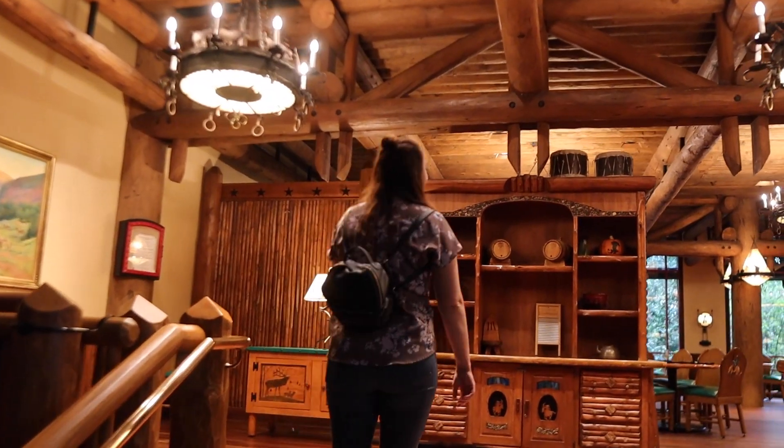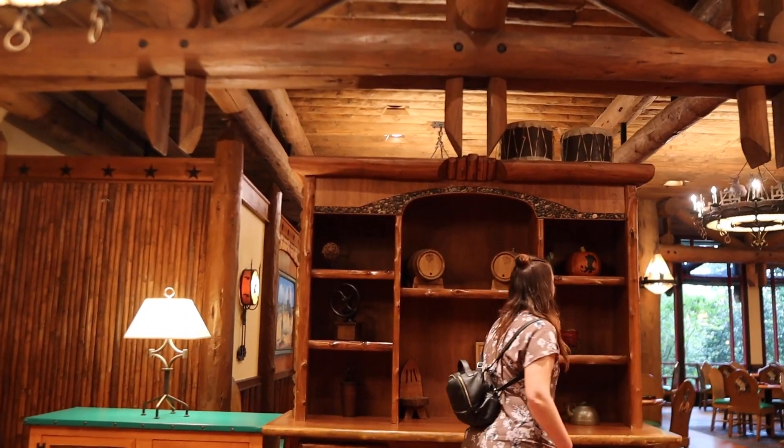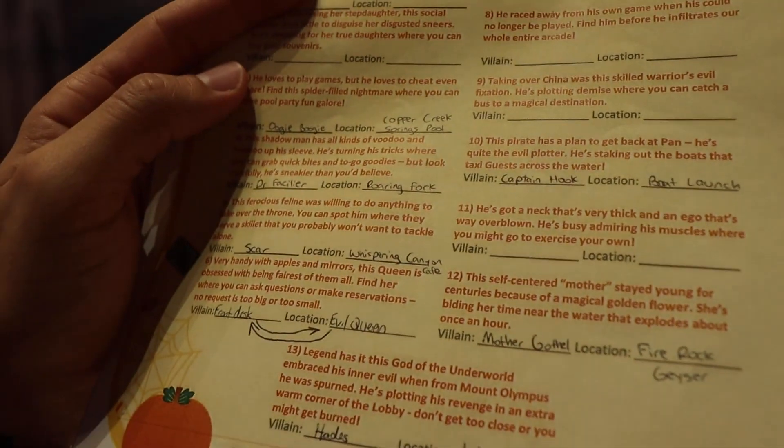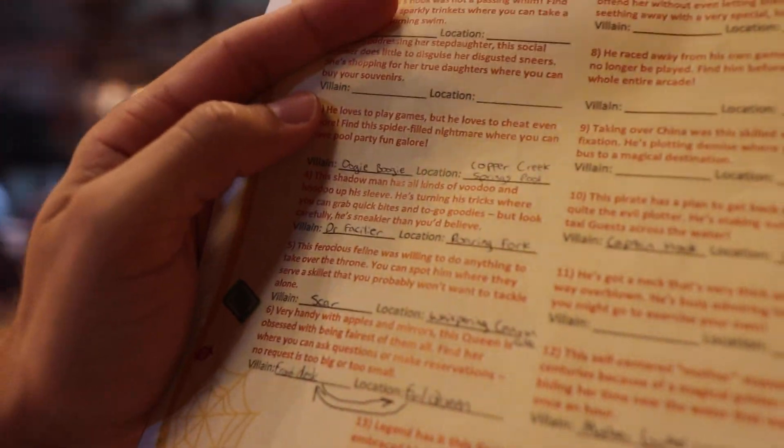And there it is. What pumpkin is that? Is that Scar? Yeah, I think it's Scar. So I filled out the clue for that one — it says this ferocious feline was willing to do anything to take up the throne. You can spot him with a service skillet that you probably won't want to tackle alone.